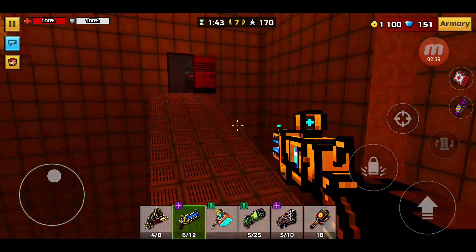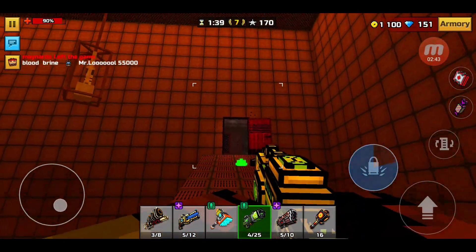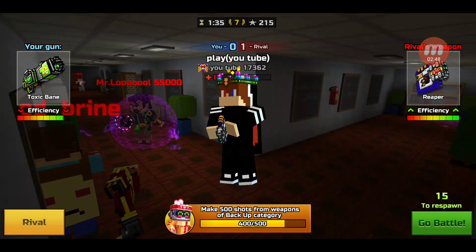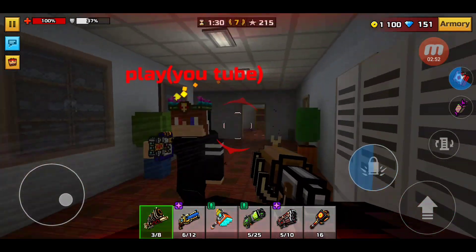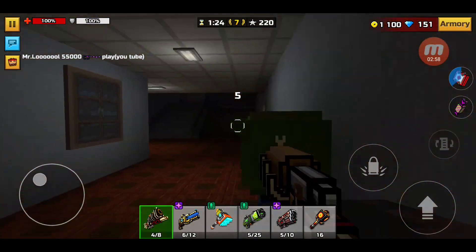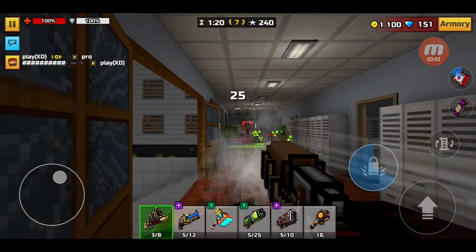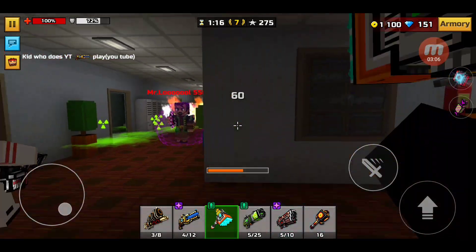I'm supposed to be getting a kill with every single weapon. I believe all I have left is the exterminator, prehistoric shotgun, and toxic bane — that should be no problem. Come on... yes, I got it! So we only have two more kills to get with this setup — just fun and games.